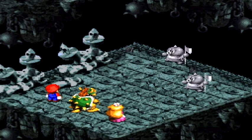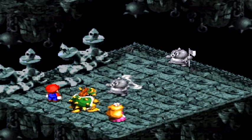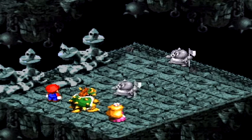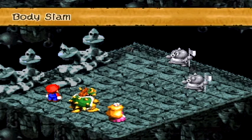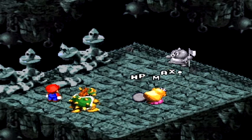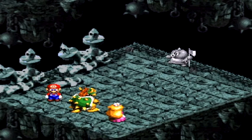Just kill both the blacks right off the bat — the yellows only have 200 HP. It's hard to tell with Mario's attacks when you get a critical hit because he doesn't do anything visually different. With his fists he punches two or three times, but in this game it just makes a different sound. I did 50 before — Mario's attacks are weird.